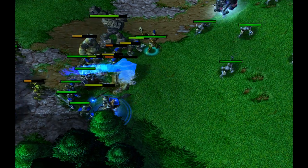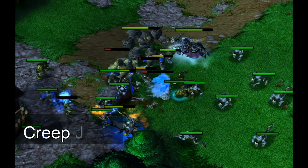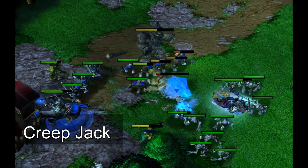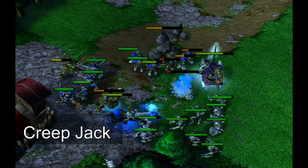A creep jack is an attack on the enemy player while they are trying to creep. This will give the attacking player a huge advantage in the fights, as their enemy has been damaged by creeps and is out of position.